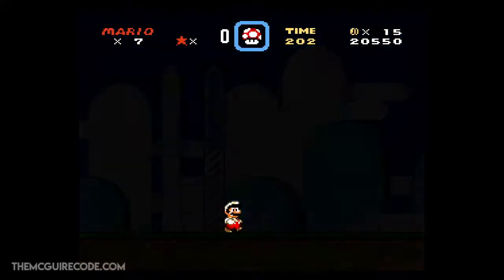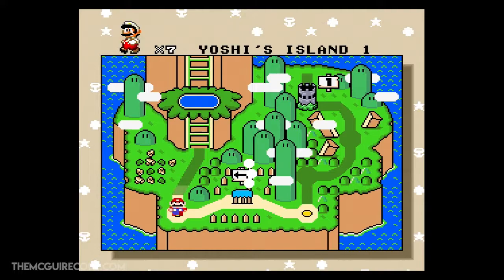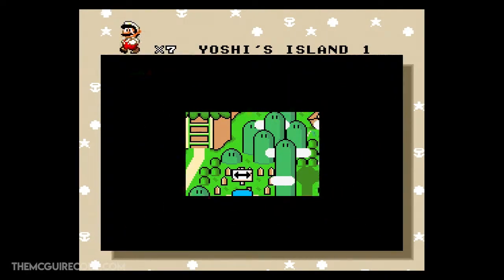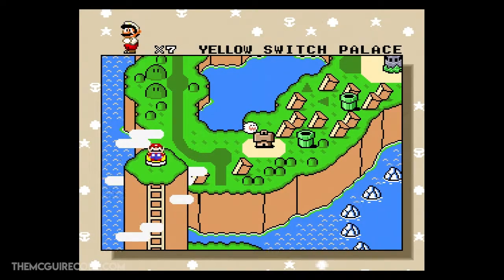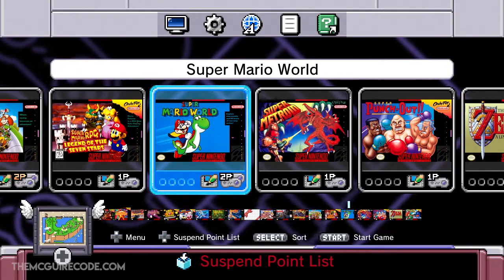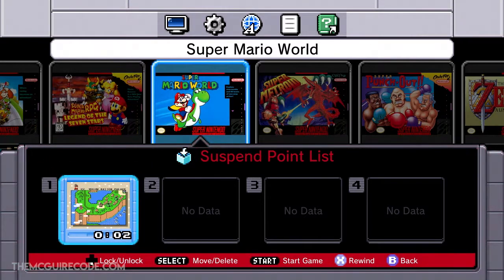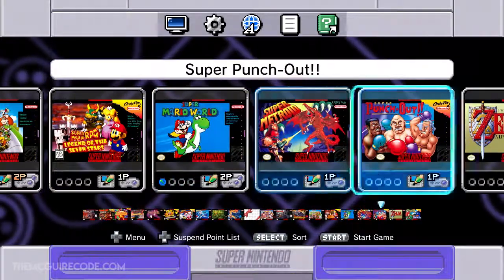That's pretty cool. Now I'm sure there's a button configuration to go back to the main menu — I'm not sure what it is. I'll have to look it up, but I'm going to hit the reset button on the system. That brings me back to the menu, and I can save my suspend point there. Let's try out a different game — how about Contra 3: The Alien Wars? We'll play through the first level.